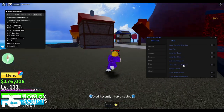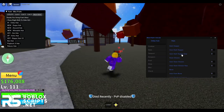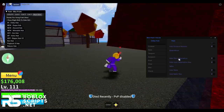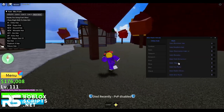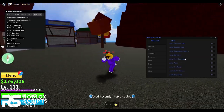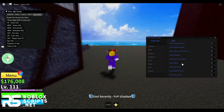You can also auto farm Law raids, dungeons, and the Buddy sword. You can auto farm bones, observation haki, saber enchantment, colors, Rengoku, Haki V2, evil race, holy torch, and a lot more. I won't be showing all features in this video because it would take too long, but you can try them yourself.